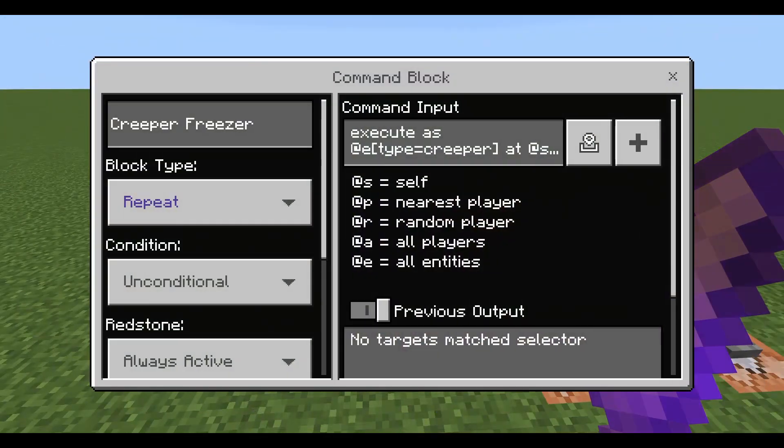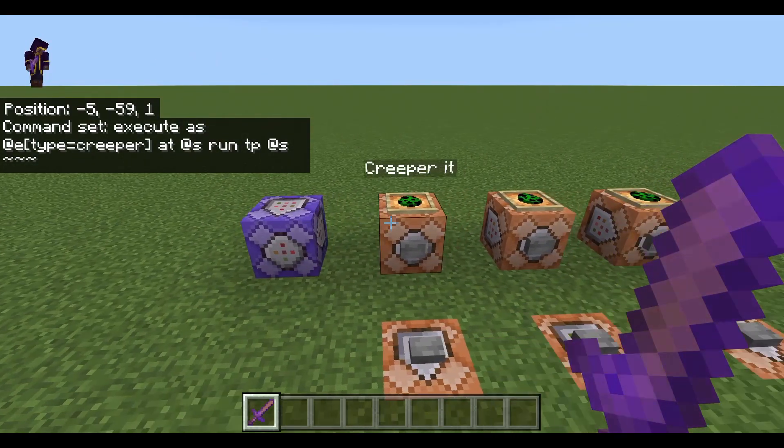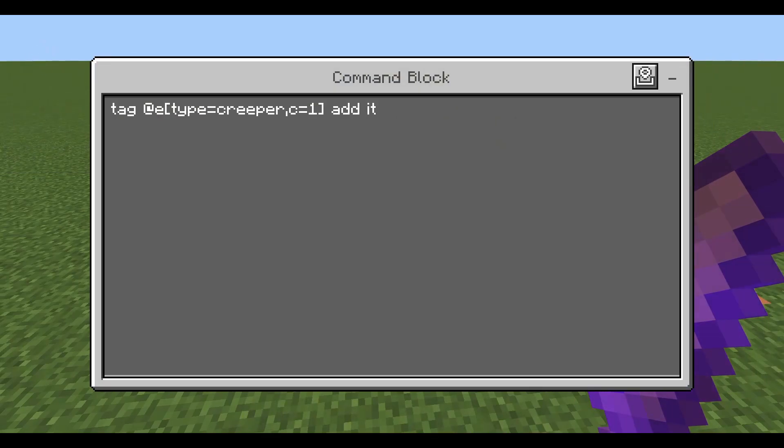Before we get started, this is a little command that I have running in the background. This is why none of the creepers will be moving as I'm doing my demonstration. So to get started, the first command we have here is a tag command. We're going to add the tag 'it' to a creeper. We have c equals one, which means it's only going to add it to the closest creeper.